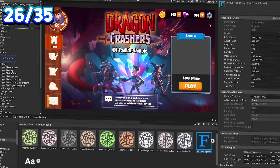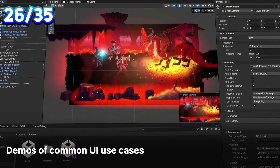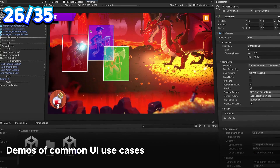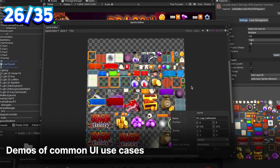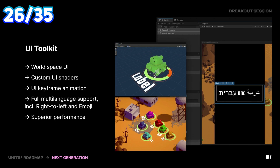UI Toolkit will receive new capabilities like long-overdue world space UI, keyframe animation, shaders and more. Hopefully it will finally become a real solution that is as feature-rich as the current UI system.